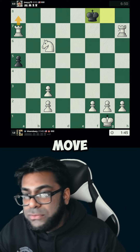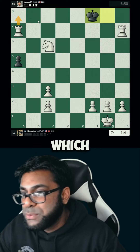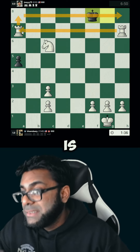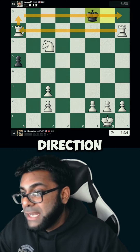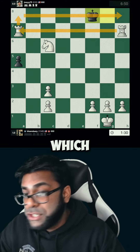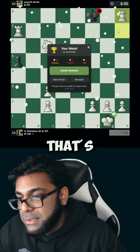If you said either of those moves, you're correct — both of them work. It doesn't matter which rook you use, because either one is going to cut the king off one direction and then the other will cut him off the other direction, leaving him no squares. So in this situation, it doesn't matter which rook you use. That's GG.